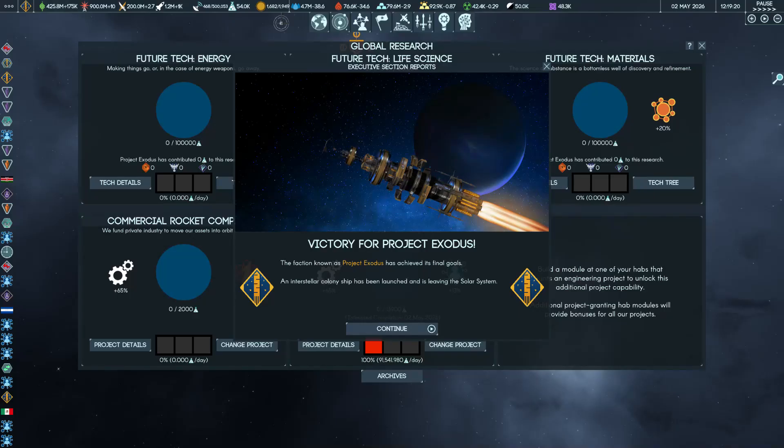Victory for Project Exodus — the starship goes on its way. You can continue playing after this. When I did the Resistance faction, once you completed the main quest line and got victory for the Resistance, it would not let you play any further. But in this one, once the starship leaves you still have everything back on Earth, so you can go ahead and continue fighting the aliens if you want until you wipe out the last one. The faction is now complete with the starship departure.